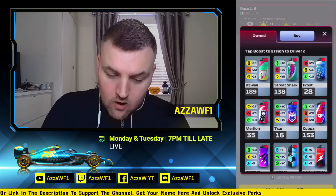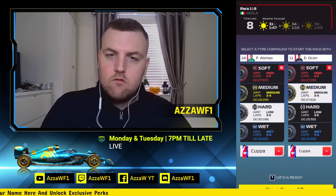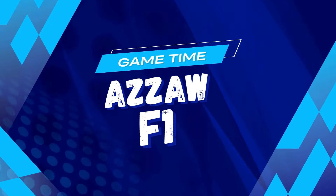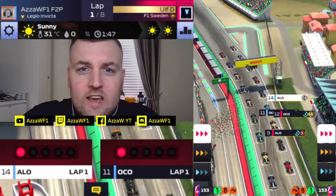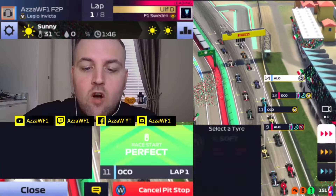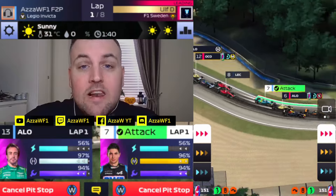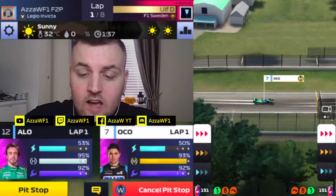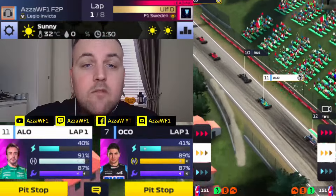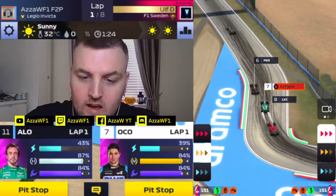We're going mediums for Ocon and we're going to use the Copper Boosts because we're going for it. At 31 degrees it's looking pretty hot. We're going to try and do a 3-medium, 3-medium, 2-soft with Ocon, and definitely looking at a 4-4 with Alonso on hard tyres. We're going to try and benefit from poor tyre management from the AI and the rival. On the mediums we can attack a little bit more — that's why we're on them.